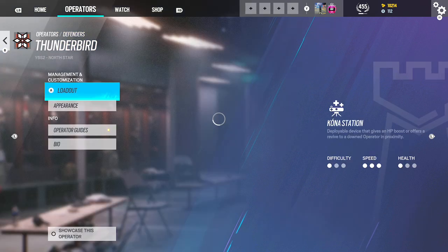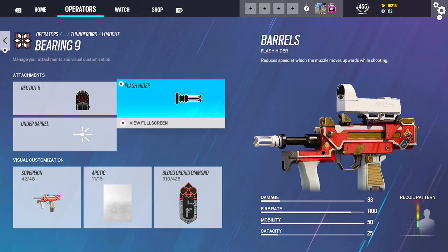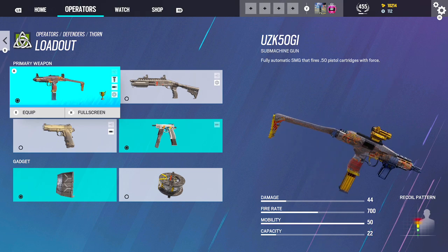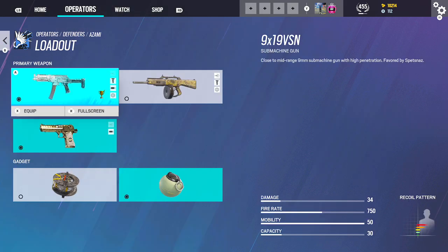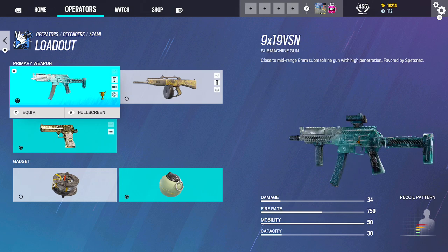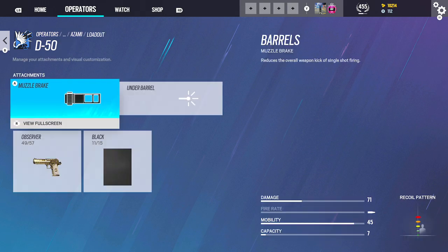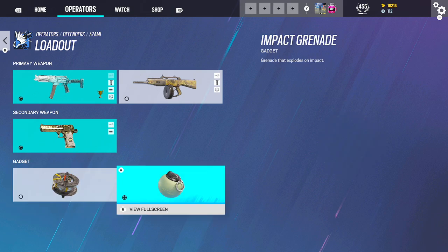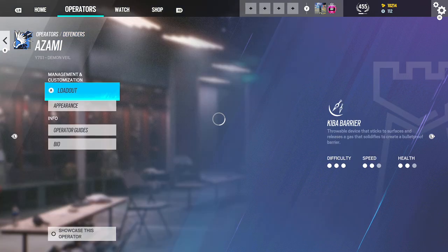Thunderbird — very overpowered operator right now. Going to be using Red Dot C, Flash, Vertical. Bearing 9: Red Dot B, Flash. And obviously the Nitro Cell. Thorn — really good gun, mid ability. Red Dot C, Flash, Vertical. C75 and the Shield. Azami — another really overpowered defender right now, has a very high pick rate. Red Dot C, Flash, Vertical. The Muzzle and Laser. Same thing — you can swap between the two gadgets, but I feel like Impacts are more useful to Impact trick the wall. Can't go wrong with either gadget.